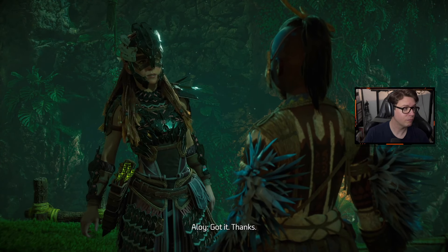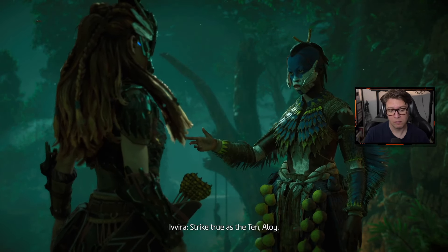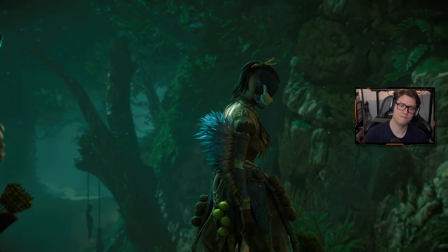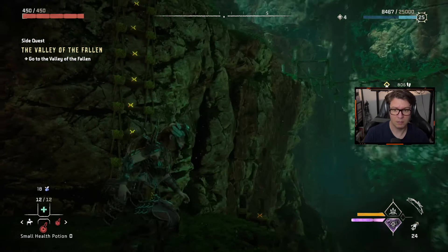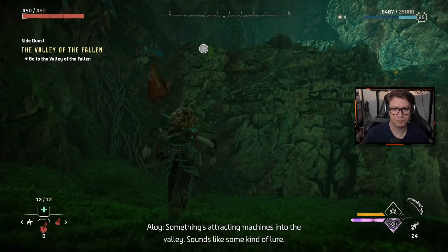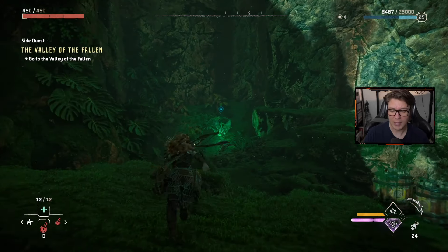Aloy asks about the strange lights off the coast. The NPC explains they appeared from an island to the south one day out of the blue, around the same time the machines moved into the valley. There have also been reports of a streak of light rising and falling in the sky above the island — a flame that climbed until it disappeared among the stars.